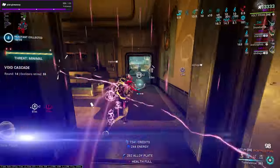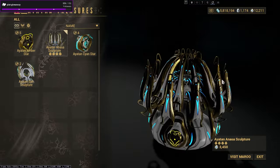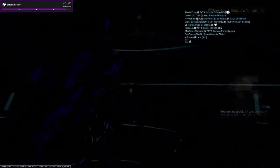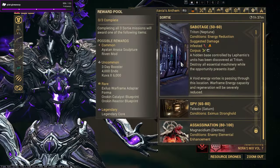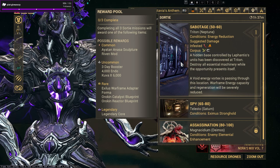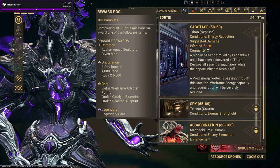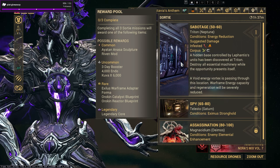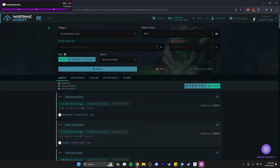The first method is Ayatan Treasures. For newer players these can be very simple to get — basically you get them from doing sorties. You have a chance of getting an Ayatan Sculpture, and I believe the best one is the Ayatan Anasa Sculpture, which sells for the most endo. You can sell these sculptures to people in trade chat.